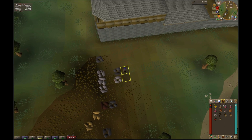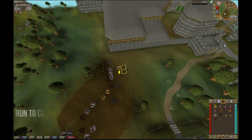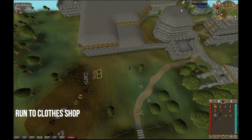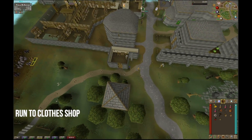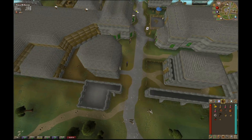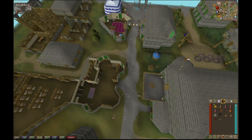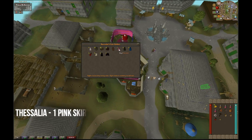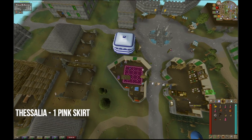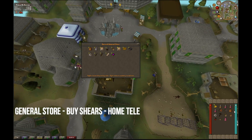After you successfully mine the clay node, head over to the tin. After you successfully mine both nodes, head east and then north to the fine clothes shop where you'll buy one pink skirt. Purchase one pink skirt and then head over to the Barbarian general store where you'll purchase one shear. After you have the shears, use the Lumbridge home teleport.